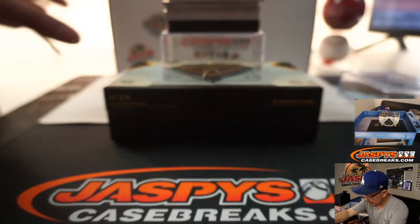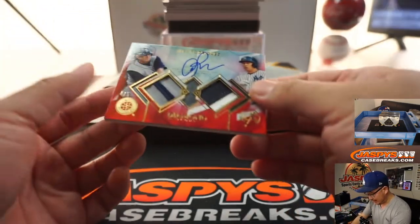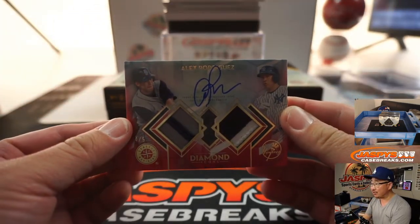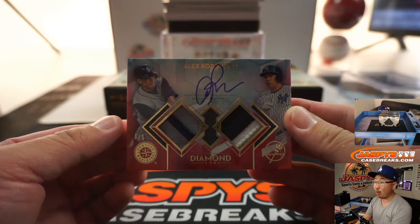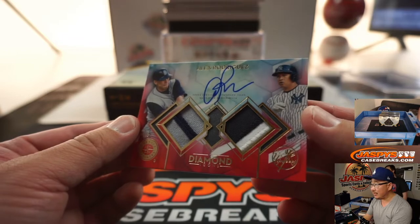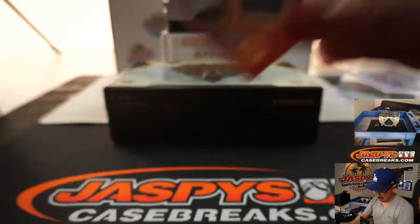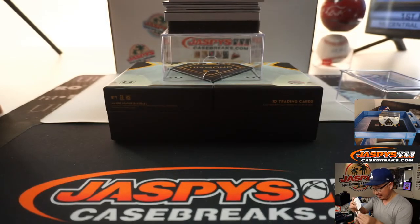Good start. Wow — dual relic and autograph, A-Rod, Alex Rodriguez. Four out of five. So you've got a piece of his jersey from his Seattle years and a piece of his jersey from his Yankees years. That's pretty sharp. Not a pick-your-team, no randomizers there.